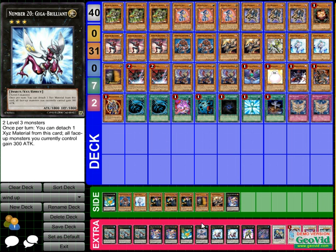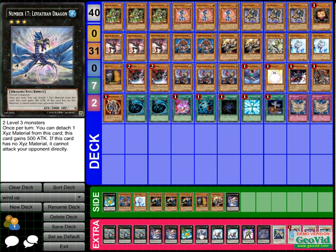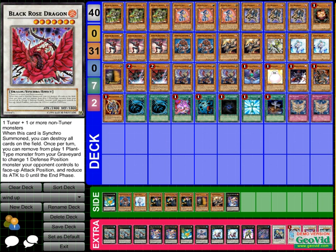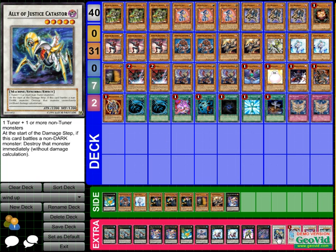I run two Giga-Brilliance. He's good to make Envoy a 3300 beat stick, makes everybody gain 300 attack, and he's a light for my Envoy play if I haven't done them already. Leviathan Dragon — no explanation needed. He's a 2000 that you detach one material from and he becomes a 2500 beater.